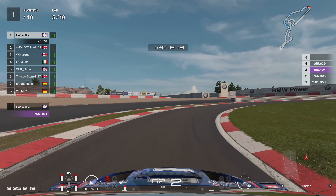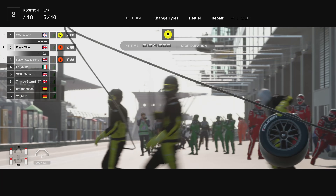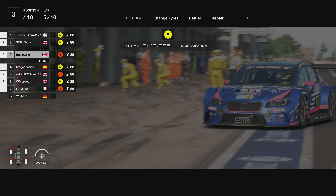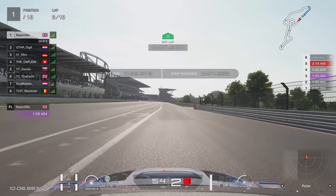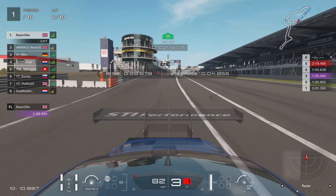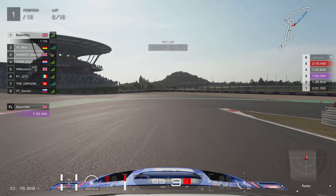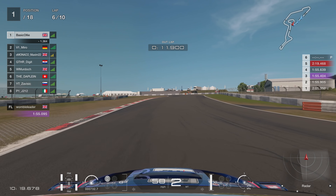So I decided to come in on lap five. I didn't want to stretch these tyres an extra lap just in case I made a mistake. Decided to put some fresh rubber on — no fuel to worry about in this one. And we're going to put those medium tyres on as the boys get to work. Look how quickly that was done — lovely stuff. So we get out of the pits.